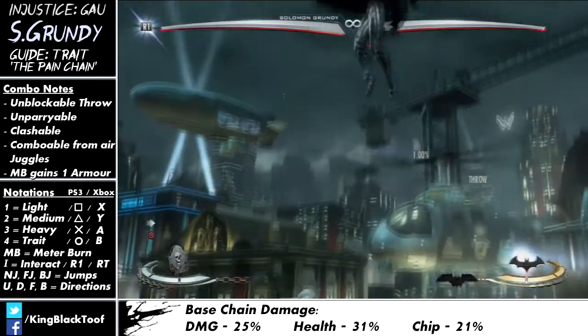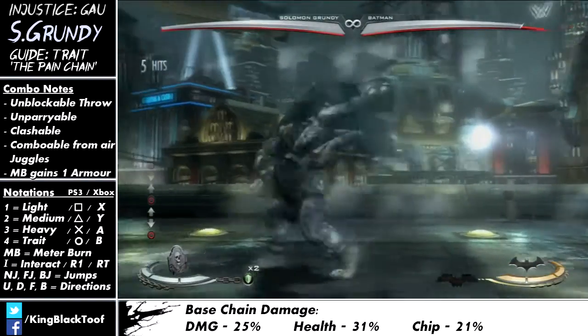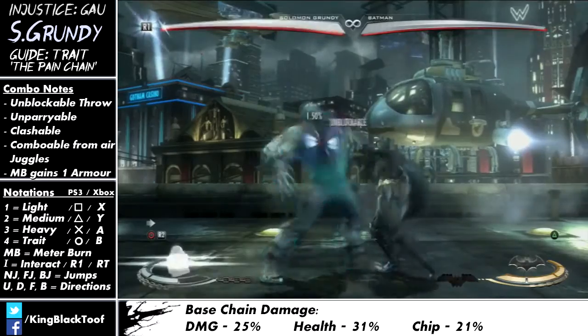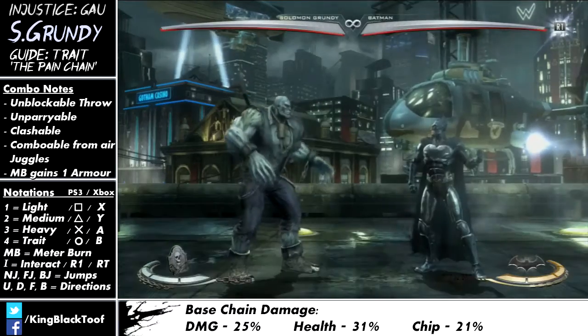The chip damage chain has the lowest damage — it's not that great damage-wise — and it gives an unusual buff: you take less chip damage for the rest of the match, or until you change it, which can be good in some matchups. You can also meter burn your trait to absorb one hit, which becomes very useful and effective with more advanced techniques later on.